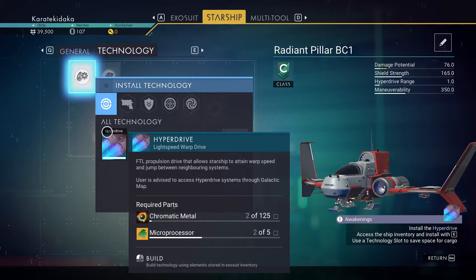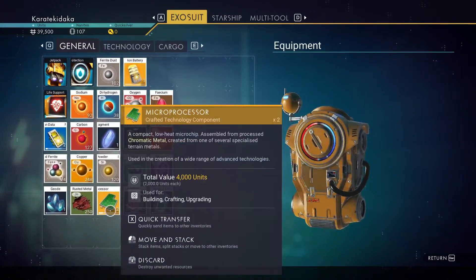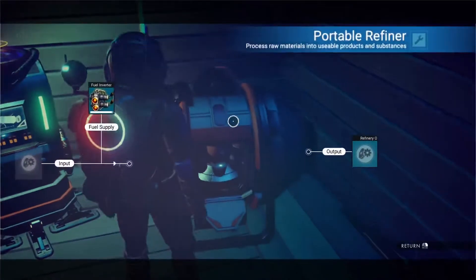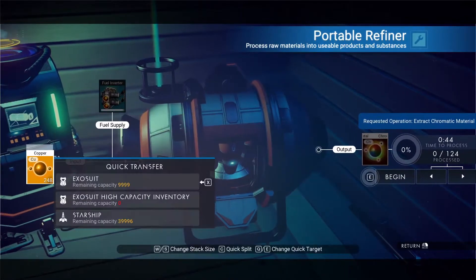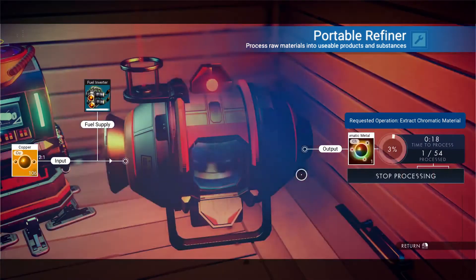So I need chromatic metal and a microprocessor — technology installed. Alright. Now I do know how to make microprocessors, right? I think if I recall I need copper — ready to refine the copper. Oh, so that's how to make chromatic material. Alright, portable refiner — let's throw in some copper. Let's do about half to start, like a hundred. I don't know how many that'll make — it's half, 53.